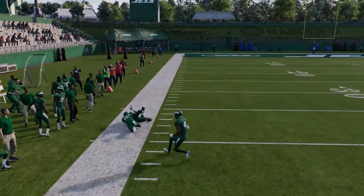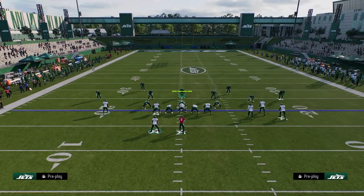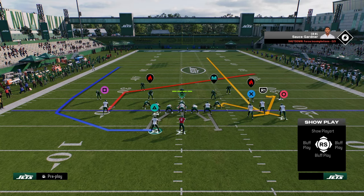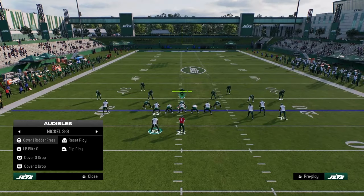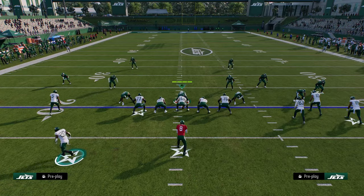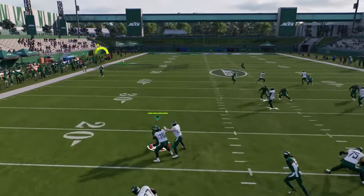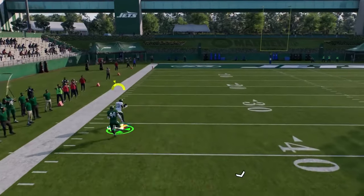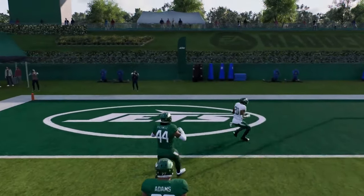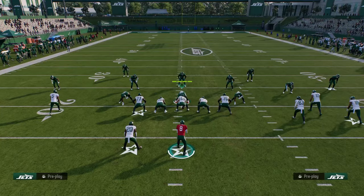If they play cover two coverage, they're just going to be cooked. So you want to run combos around this play that are effective against cover two, cover three, and cover four. Against man coverage, this cheat motion can sometimes just run by the man coverage defender. Cover one is going to struggle to guard this play — he just gets over the top of the man coverage defender.